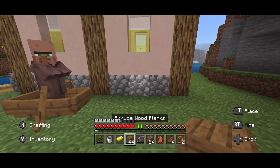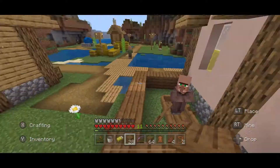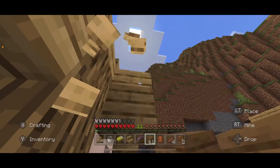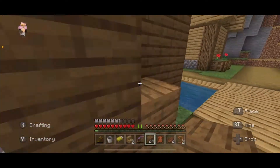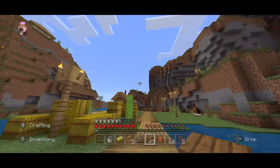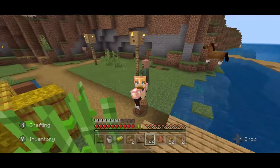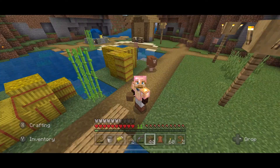Now that he's here I'm going to protect him by adding on to this house. I need to throw a torch in there so nothing spawns. We have safe villagers and a new base here! I'm really excited about this brand new village on our survival world. When I come back next episode I'll be redoing a tree farm and mining down to see what's below us. Thanks for watching!